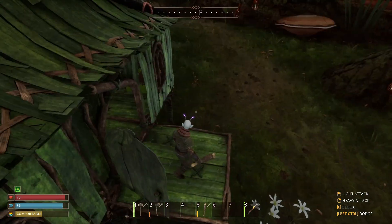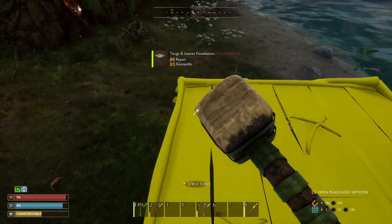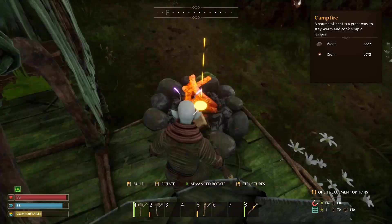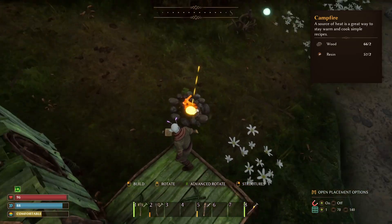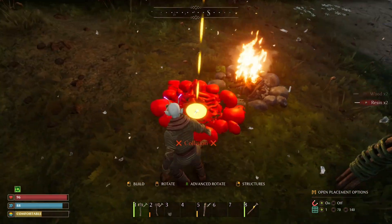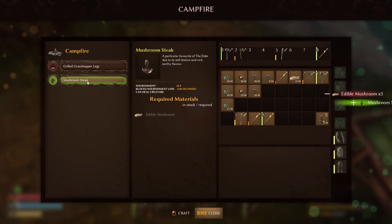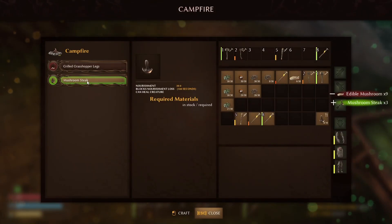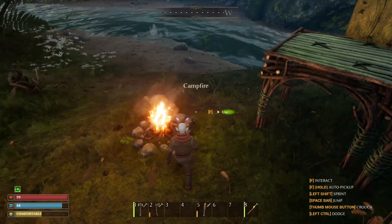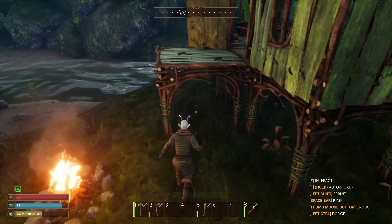First thing I'm going to do is put down a little campfire. That's a big campfire. There's a collision right there. I'll start cooking up some of these mushroom steaks. There's quite a bit of them. That should be in my inventory — it is, like six now. Now I'm going to look into expanding my base here.